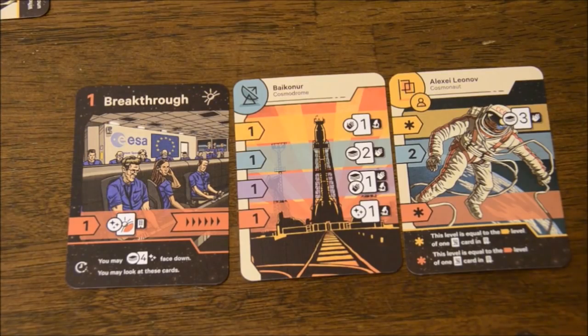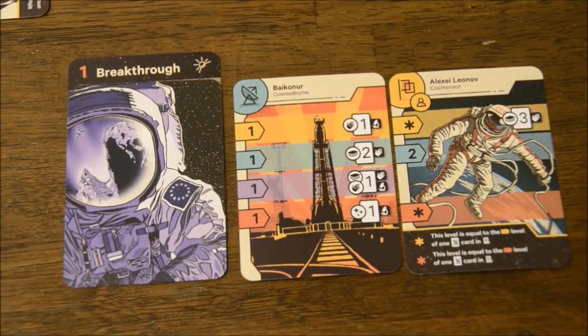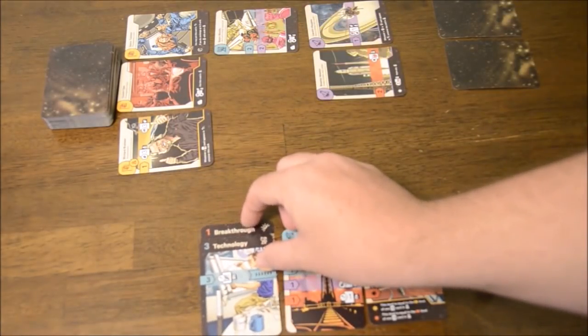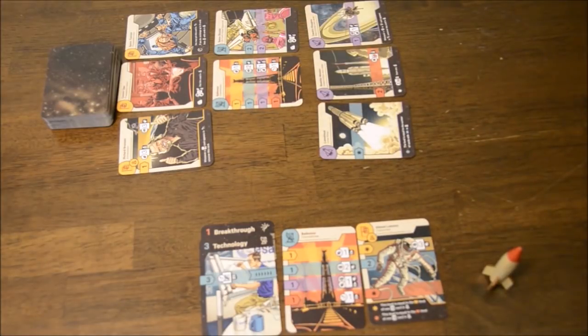Every round of Space Race represents a decade and is broken into three phases. Phase one is managing the agency. Each player will take a control card from their hand and place it face down. In later rounds, you'll place that card on top of previously played control cards, which are moved up slightly so that they're all showing. The point is that the current control card will always line up with your space agency row. Once everyone has done this, flip up any face down unexplored cards in the universe and add them to their proper columns, as well as flipping up everyone's chosen control card for the round. That leads into phase two, developing the agency.